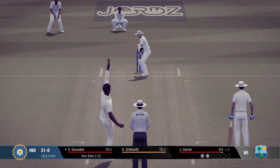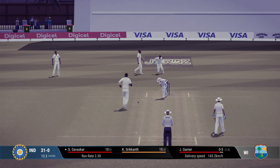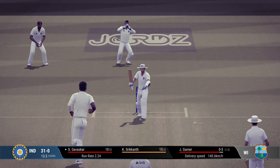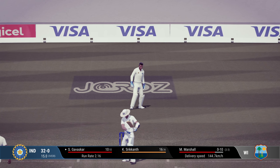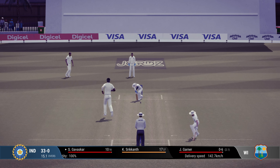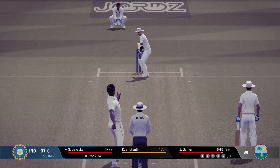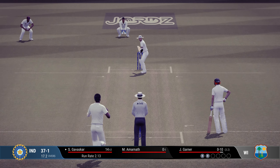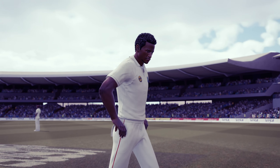Joel Garner — tall, known as the big bird — and Gavaskar is not a tall man, making it very difficult. But he has played so many unbelievable innings in the past, so I decided to pick Gavaskar for this. An excellent line and length from Garner. 15 overs in and we haven't lost a wicket — a tremendous achievement. We have survived the first drinks break. Srikanth on 17 at the non-striker's end. A couple of deliveries I could have put away, but at this pace I was forced to defend even full deliveries.